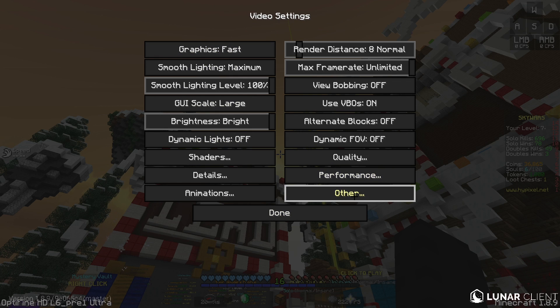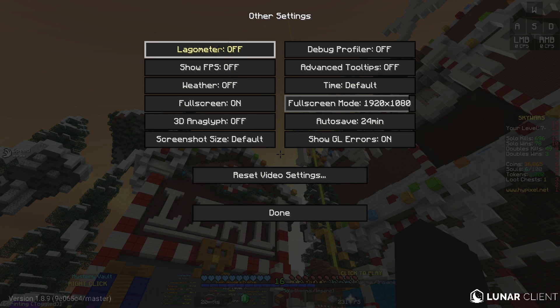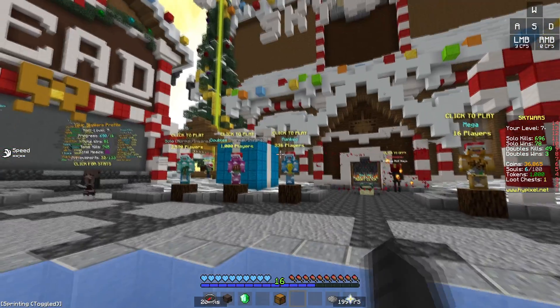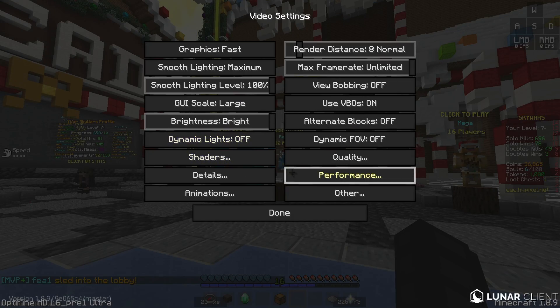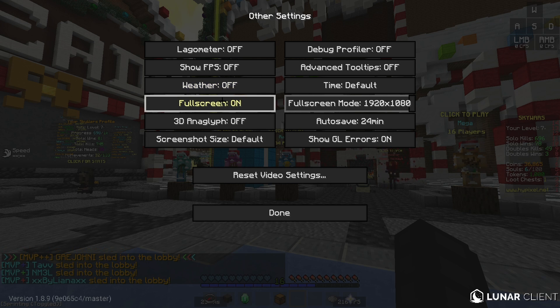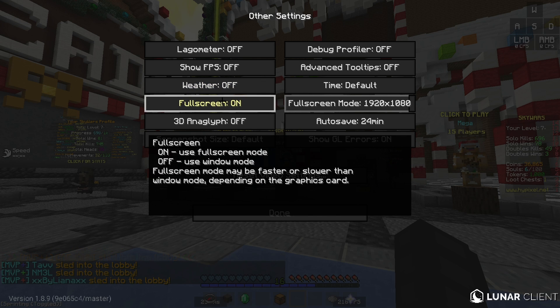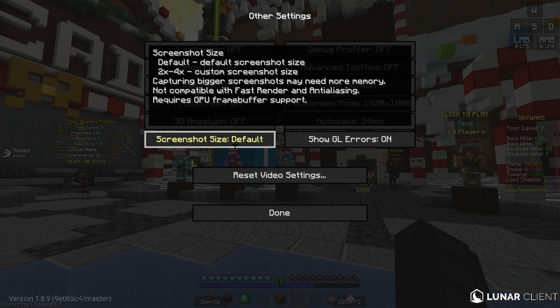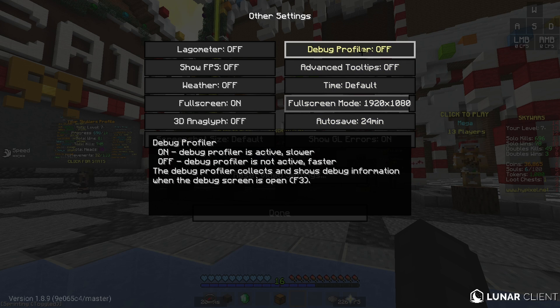Moving on to other settings: lagometer turn that off. Show FPS turn that off since I already have Luna client showing FPS on the bottom right. Weather turn that off - the server will decide the weather. Full screen - keep that on, it just makes it 10 times better. 3D anaglyph turn that off. Screenshot size doesn't really matter. Debug profiler keep that off, it gives a bit more FPS.